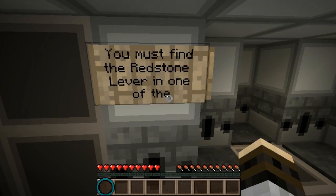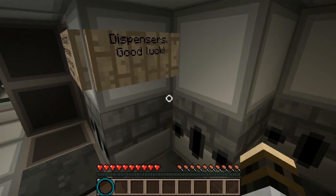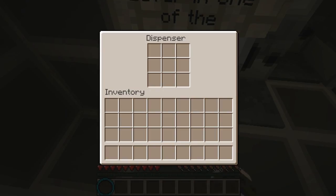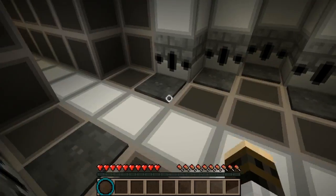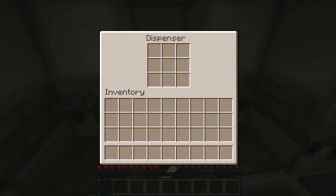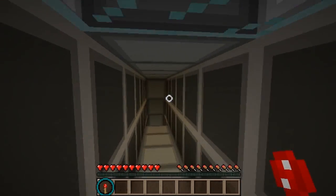Pressure plate - I thought I had all my doors. You must find the redstone lever in one of the dispensers. Good luck. Let's check out all the dispensers. Redstone torch - that will do me nicely.